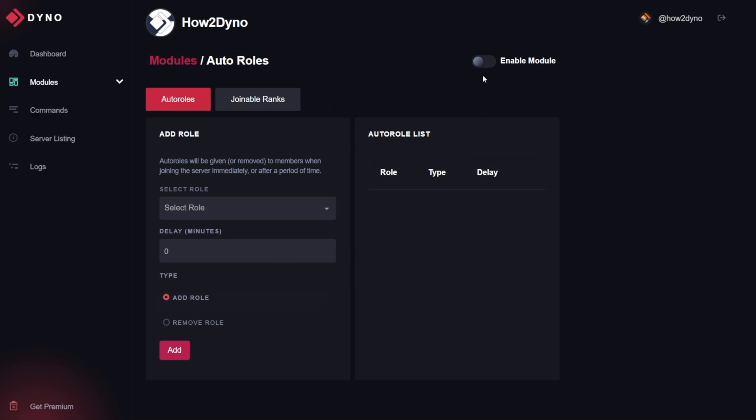From here, ensure the module is enabled. You're presented with a drop-down to select the role, a delay, and the type. For the select role, this is the role you'd like Dyno to either add or remove. In this example, we're going to have Dyno add the member role. For the delay, keep in mind it's set in minutes. We want Dyno to instantly add the member role upon a user joining, so we'll set the delay to zero — meaning the user will receive the member role pretty much instantly.